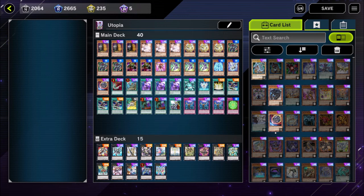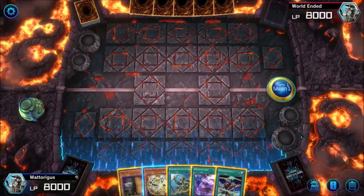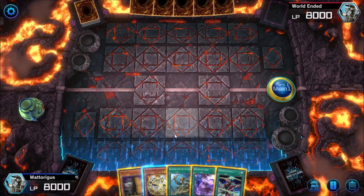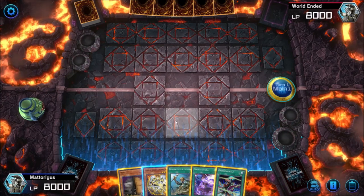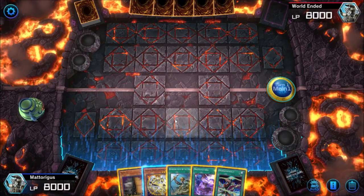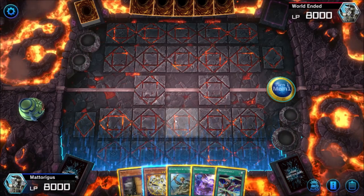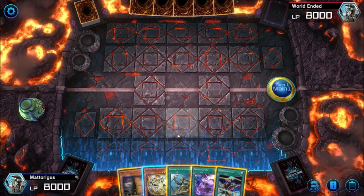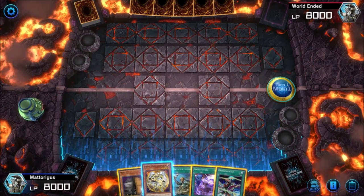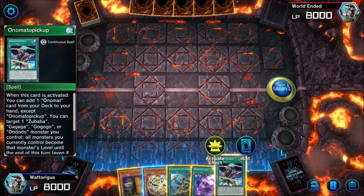I'm going to jump into some solo games and show you some opening hands and how to play them, so you get a good idea of exactly what you're doing at any stage of the duel. We're going to start with the basics — our bread and butter combo to get us to our ideal turn 1 field. This assumes we're going first and playing into no interaction. Games get more complicated and I'll show you how to play around interaction, but for now let's show you exactly how we're starting. This hand is incredible — we can go into our full extended combo.